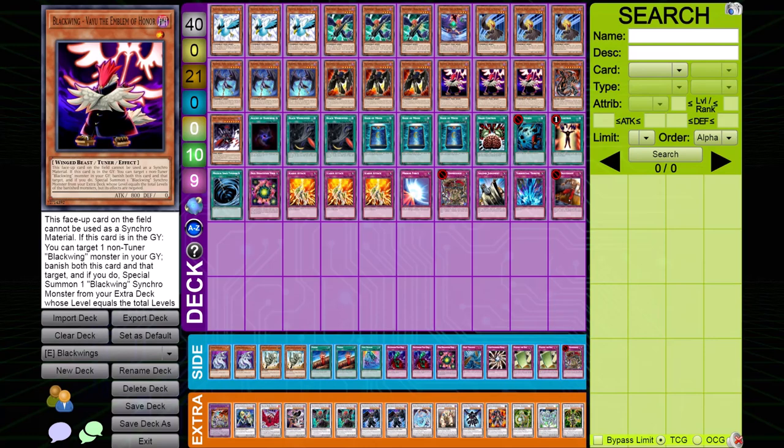A lot of people only play one or two Vayus, but I think that's incorrect. Black Wings struggle when they have a monster shortage, so you should definitely be running three. Looking at the list I came third place with at RBET, I main decked triple Vayu and triple Icarus. Vayu is the best monster to pair with Icarus Attack because you don't want to tribute a real monster like Shura or Bora — you want to tribute Vayu. It's the best two-for-two in the game, so run at least two but I highly recommend three.